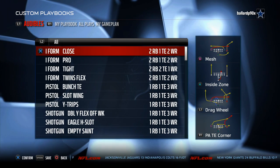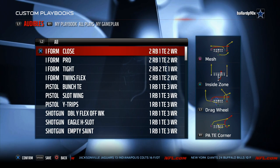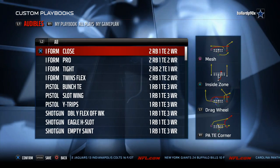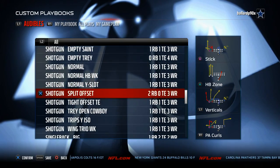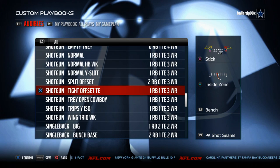Today's video is going to be breaking down the New Orleans Offensive Playbook in Madden NFL 16. What's up guys, my name is Cody, and in today's video we're going to be giving you our audible set for the New Orleans Offensive Scheme of the Week. The first set we have for success is our Shotgun Tight Offset Tight End.